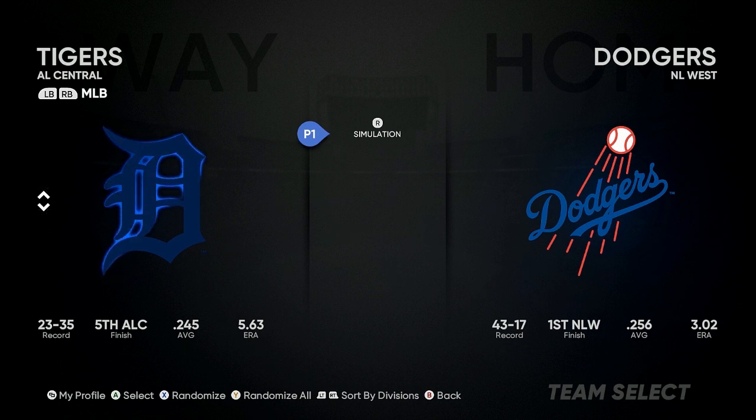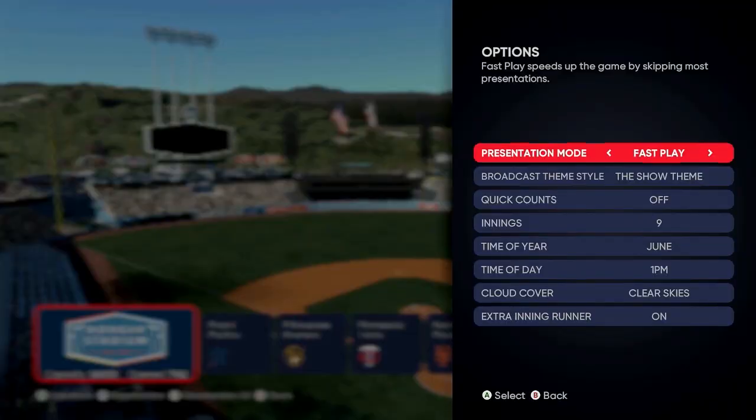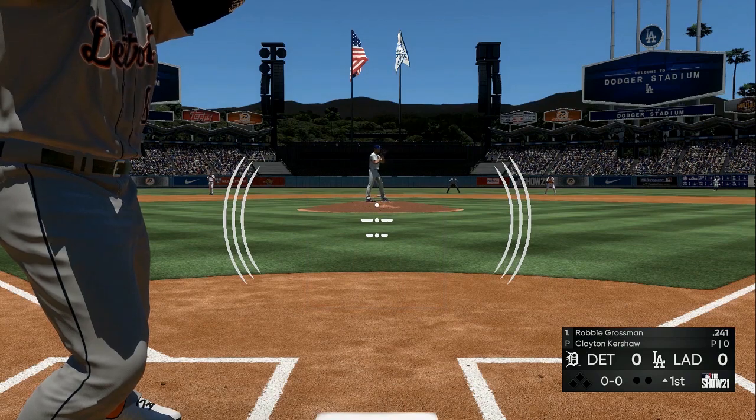You need two controllers, or something connected to a play app. Put player one on the left side and player two on the right side. Select Fast Play — not Hybrid, Fast Play. Try to get at least 50 to 75 runs each inning; 100 runs every inning will be the max amount of XP. You also want six to ten hits every single inning.